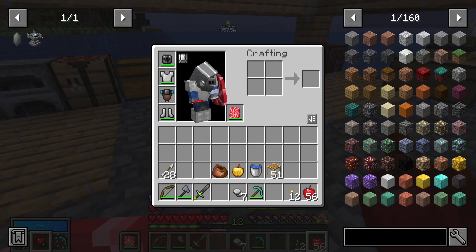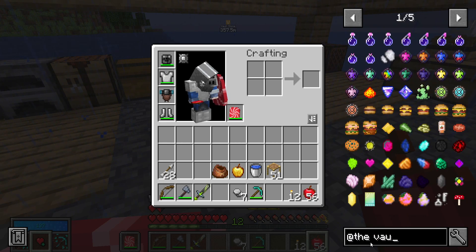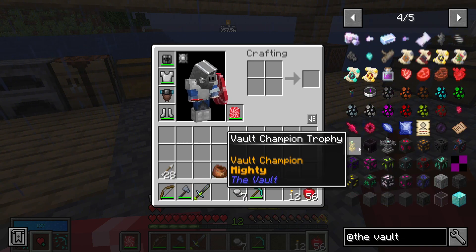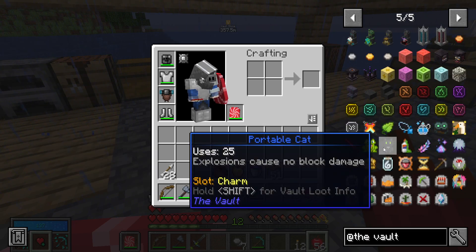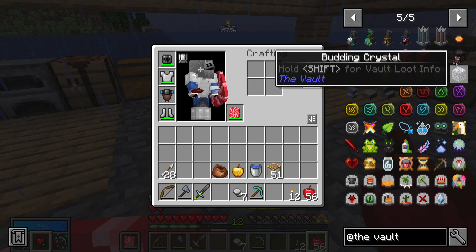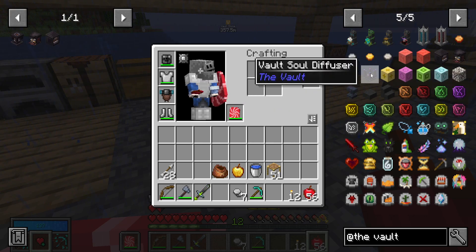Okay, let's do a bit of in-house management. Let's get rid of these two. Let me look at the vault. You can see all the good stuff that we can get, but the important bit we're after here — we've got the vault forge, artisan station, the recycler, the soul diffuser.